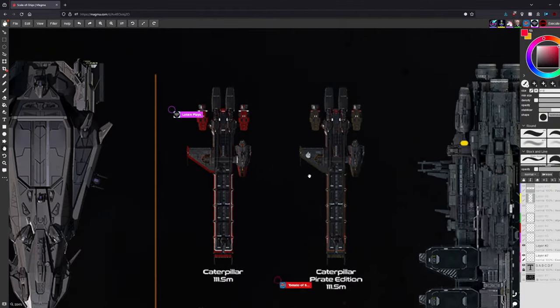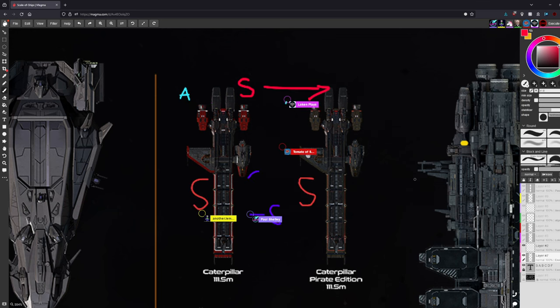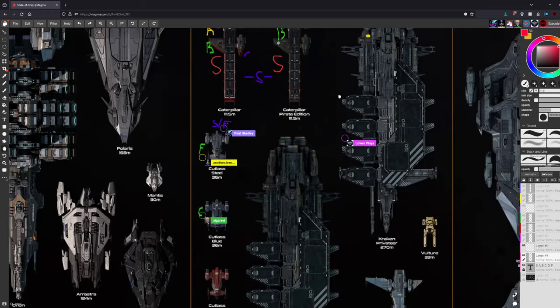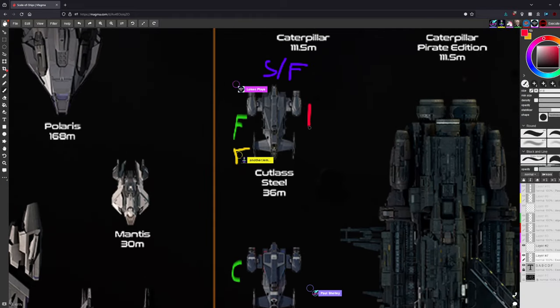Drake is Paul's favorite manufacturer. Both Caterpillar variants get rated the same — modular, great cargo space. Most hosts put them around A or S. If the modularity is ever removed, it drops to B. It's compared to the Galaxy in terms of modular concept. The group moves quickly, noting the exercise is running behind.